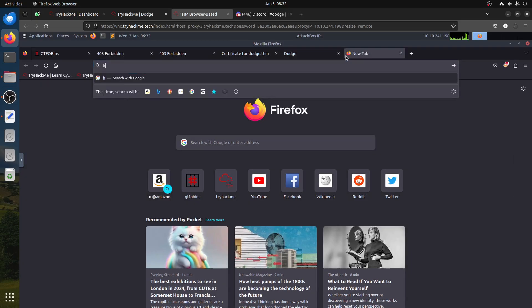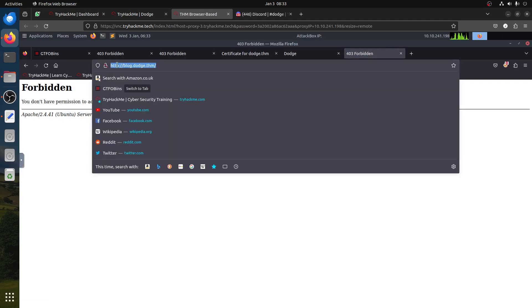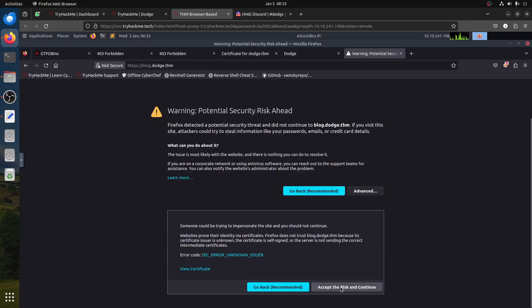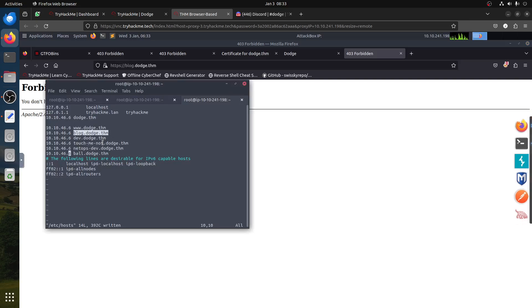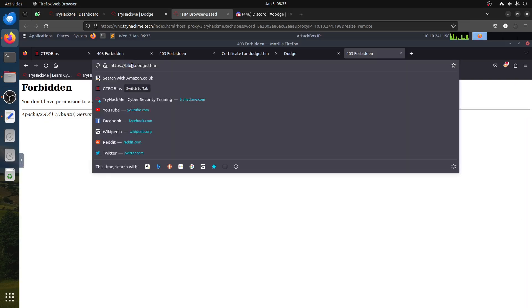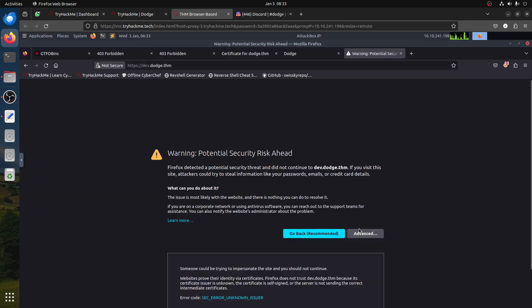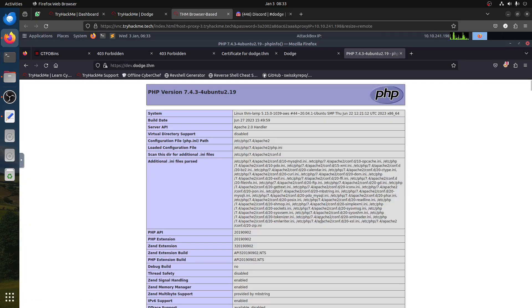If I go to the blog — it's forbidden on HTTP, and HTTPS is also forbidden. That's why the X-Forwarded idea came up again. Then we have the 'dev' subdomain — let's see what dev gives us.